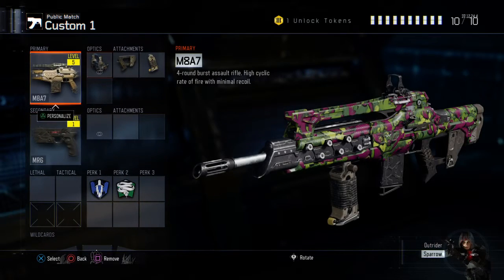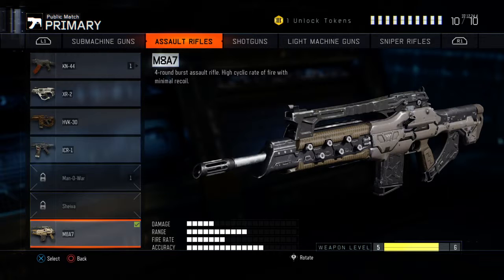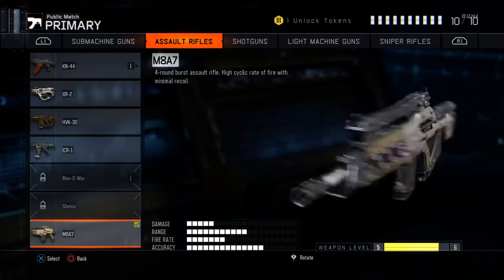So here we go. I would use the AN-94, and I'm at level thirty-seven, close to level five right now, going to be level six.